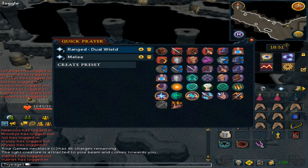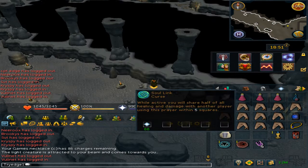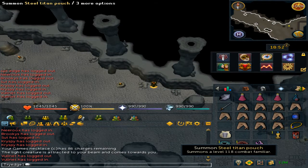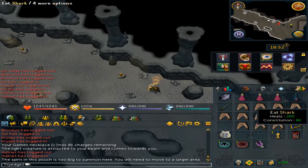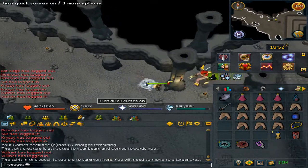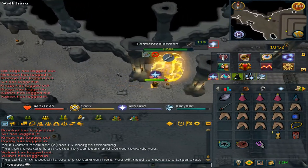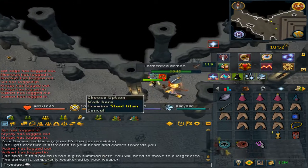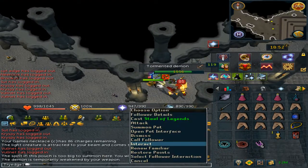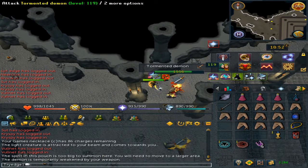As for your prayers, you will want soul split along with turmoil. Summon your steel titan and overload. Now just attack. You may need to wiggle a little bit for your steel titan to attack the NPCs.